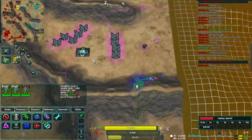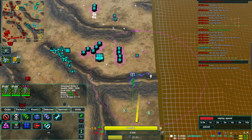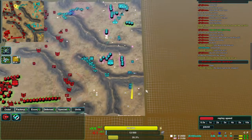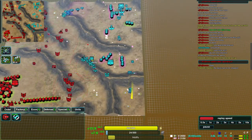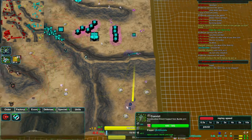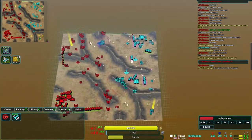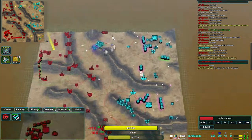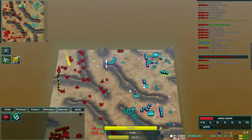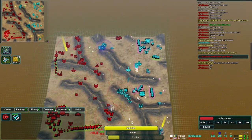Guard is still using his constrictors over here with a big reclaim set up — another thousand-plus metal they have access to. He'll need to rebuild the south as well as it looks like he got raided there while we weren't looking. Drone is surprisingly still managing to keep about twice the economy of Guard.